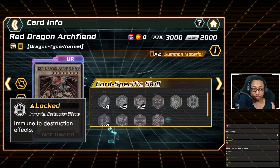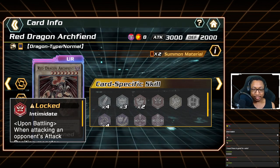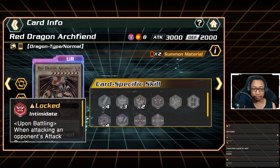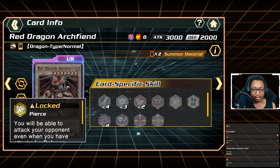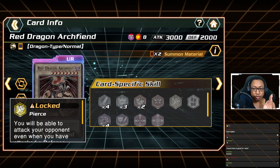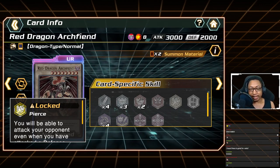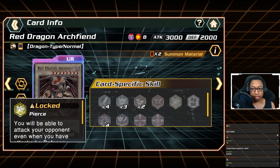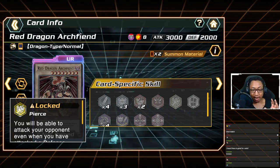To manage this, you want Immunity to Destruction Effects to protect it from its own effect when switched to defense. Then the tiebreaker skills are Pierce and Intimidate — Intimidate switches attacked monsters to defense, and Pierce lets you deal damage through defense position monsters. However, it's too easy for opponents to switch Red Dragon Archfiend to defense, so you really need two copies — one with Immunity to Destruction Effects. I would not pick RDA because it's so easy to have it switched to defense.